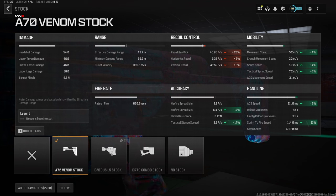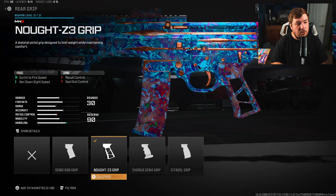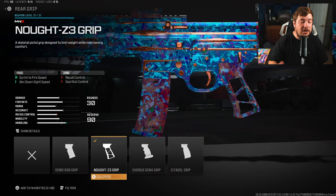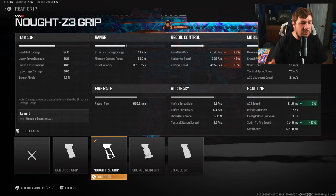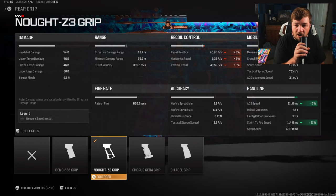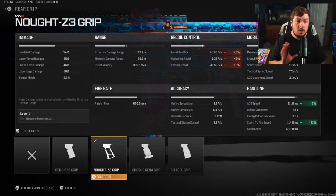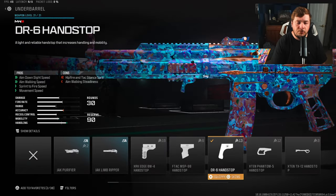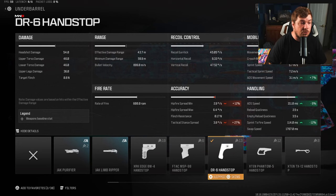For the rear grip I have the Notz3 Grip. We are going to be sacrificing recoil control with this attachment, but we are gaining even more sprint-to-fire and ADS. We're not going to be using this at super long range — medium and close range only. The 3% to ADS is nice, but a massive 21% sprint-to-fire gives it SMG-type handling, meaning you're going to get your gun up really quick and run it SMG style.